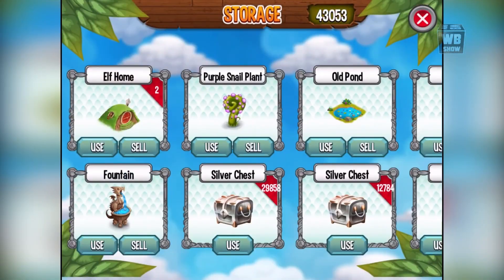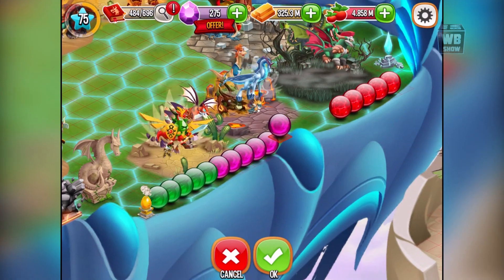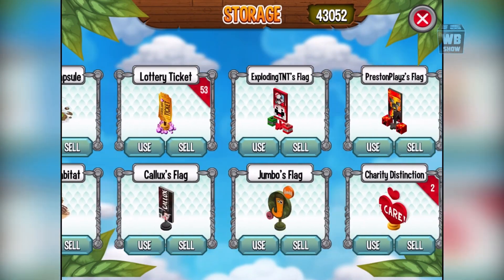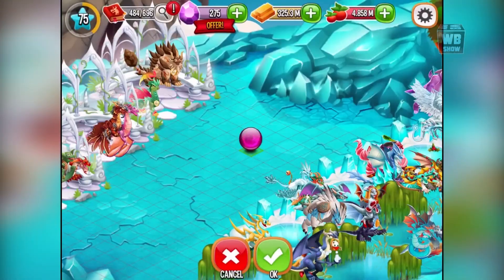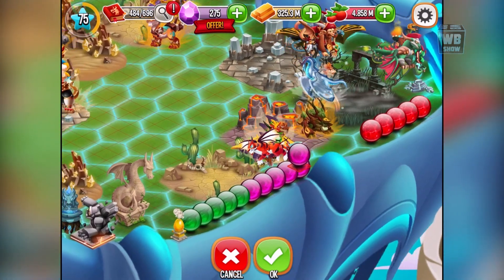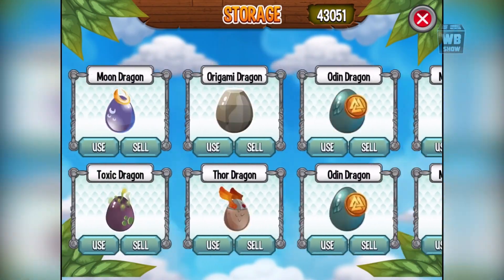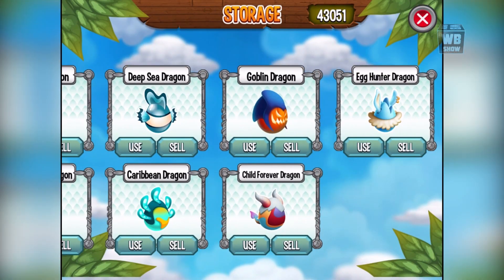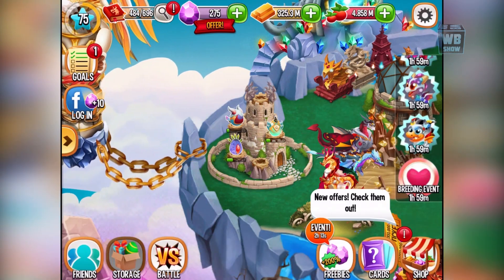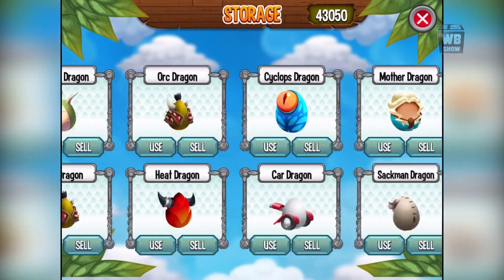We got eggs over there. We also have some of these orbs left. I'm decorating my islands now. Anyway, I just placed it there. What I want to do is start hatching and reviewing some eggs. The child forever dragon — place that dragon egg over there. We're gonna start reviewing some of the eggs when they start hatching.